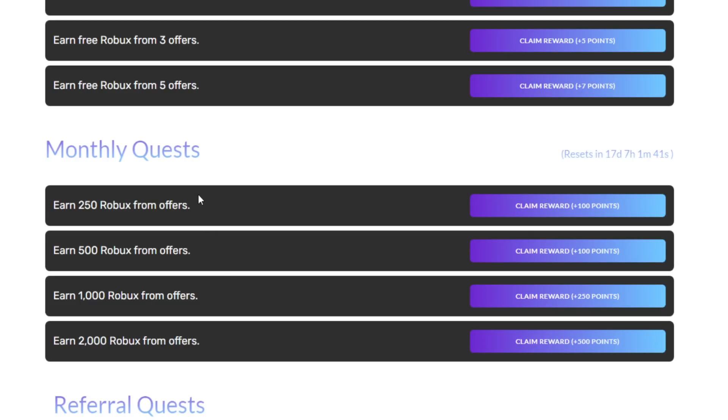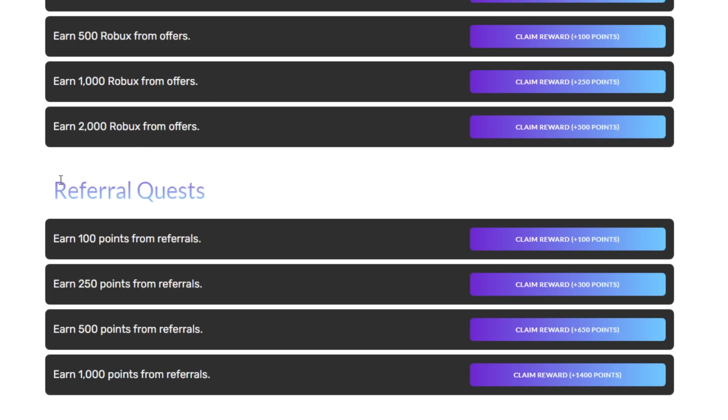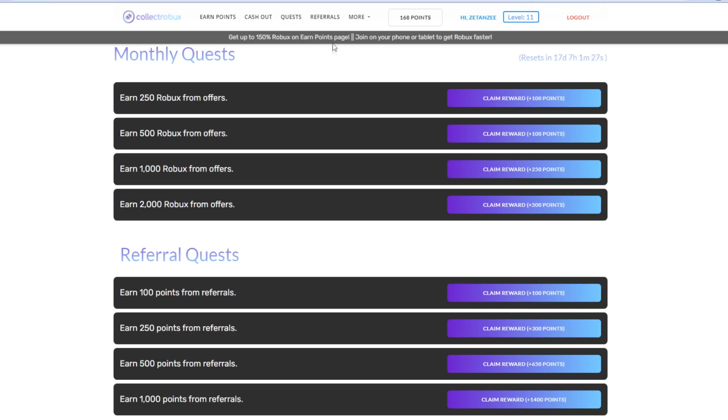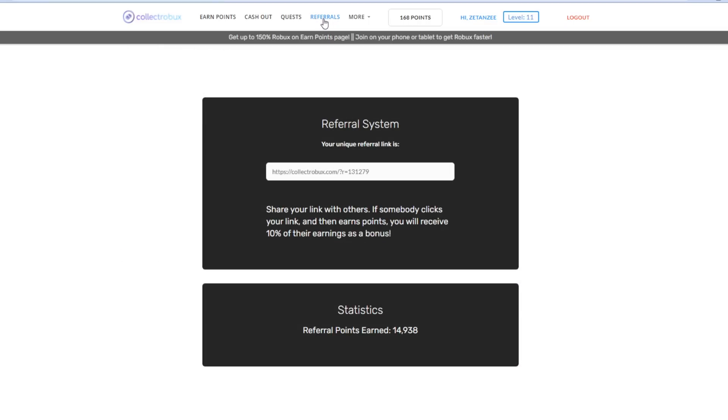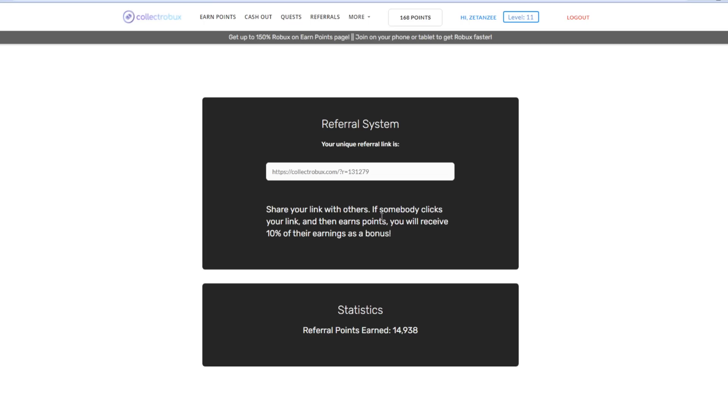If you're pretty active on the website, take advantage of the monthly quest where you can earn 2,000 Robux, and you can also get 950 Robux combined from these four quests right here. You can also check out the referrals page — when you invite people using your custom referral link and they earn Robux on the website, you get free Robux as well. I've earned around 15,000 Robux from doing this, which I believe is one of the easiest ways to earn free Robux.